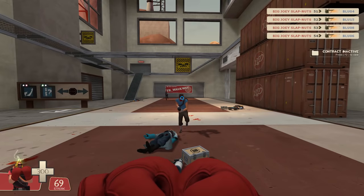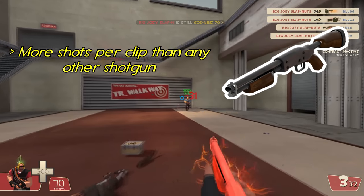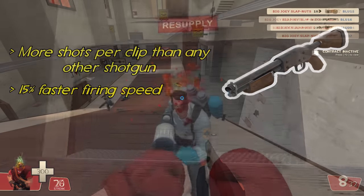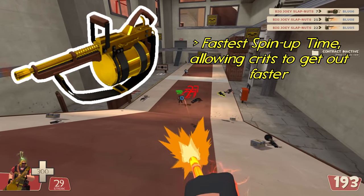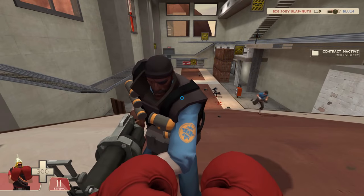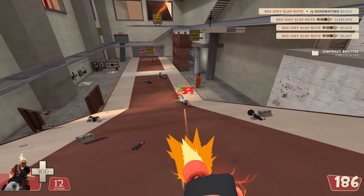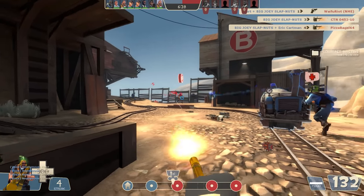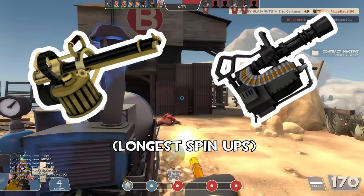For shotgun heavies I'd highly recommend the Family Business — able to shoot eight shots per clip, two more shots than your other shotgun options, plus you'll have an added 15% firing speed. For the regular primary-wielding heavy, I personally would recommend the Tomislav since it spins up the fastest, allowing you to get your crits out faster than any other minigun. However, I will say that in a distance comparison I did find the regular stock to hold up fairly well against the Tomislav's five seconds of crits, so you could consider either one depending on map choice. The only ones I wouldn't recommend are the Natascha and the Brass Beast since they both take the longest amounts of time to spin up.